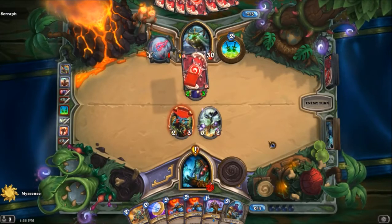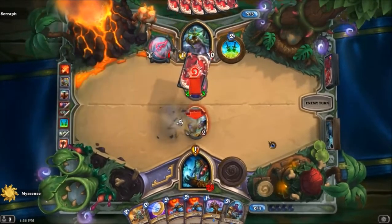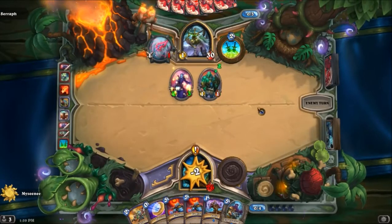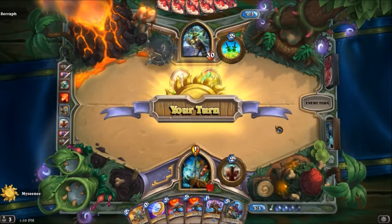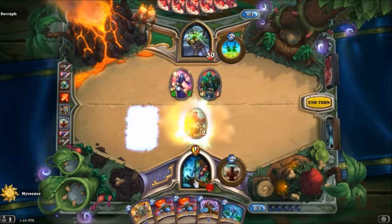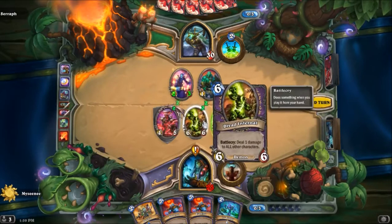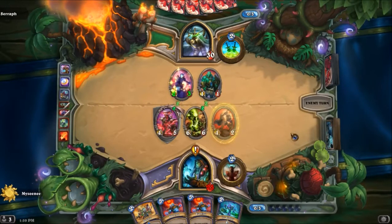Too bad we couldn't pull a small Murloc to buff him. You're immediately going to get rid of that. Get your Jade — two to the face and one more. Okay, this turn we're going to Doppelgangster, Coin, and Evolve. Hopefully we get something good. Oh, we got Wrathion, but we got a Taunt. We got this — it will deal one damage to all of that. This one will come out unscathed, it will just lose its Divine Shield.